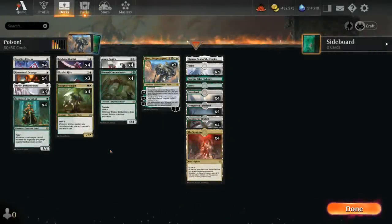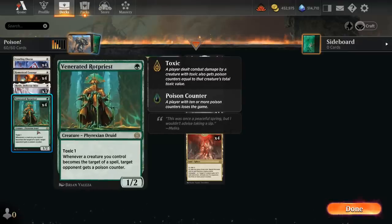Hello and welcome to my first video in the new standard featuring Phyrexia: All Will Be One. A big thank you to Wizards for letting me preview the new cards and the early access event in this fully unlocked account. Today we're taking a look at Green-White Poison featuring a ton of new cards from the set, as well as the new mechanic Toxic, which is a way for creatures to apply poison counters to the opponent, and it only takes 10 poison counters to win the game.